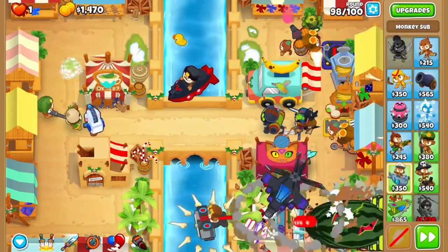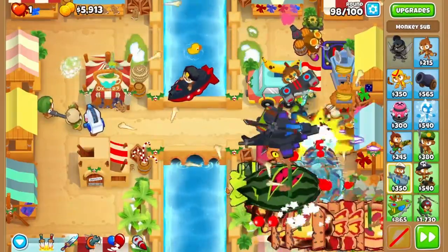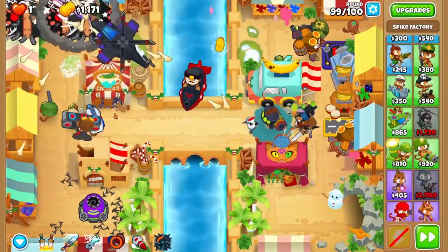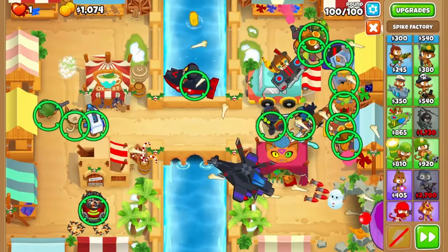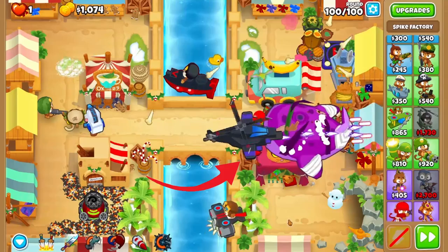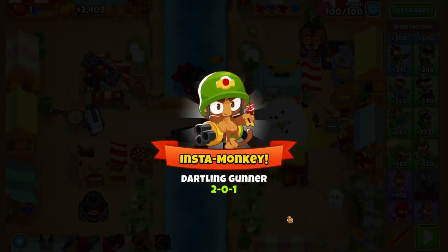On round 98 you'll overclock on the first fortified MOABs that start to emerge. If all goes according to plan you shouldn't have to do anything else. On round 99 again sabotage as the first DDT appears. Come round 100, overclock straight away, then use whatever abilities you need to, then first strike when the BAD touches these crates. Just be prepared to use your saddle abilities if you mess up the timing.